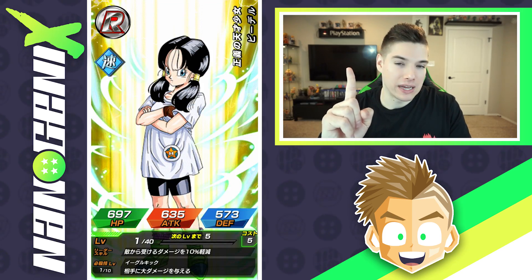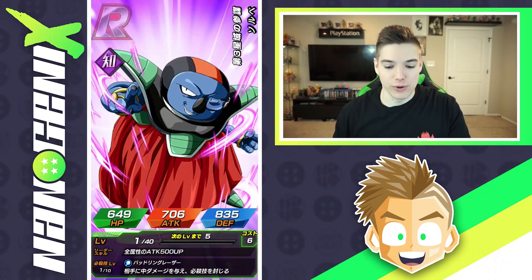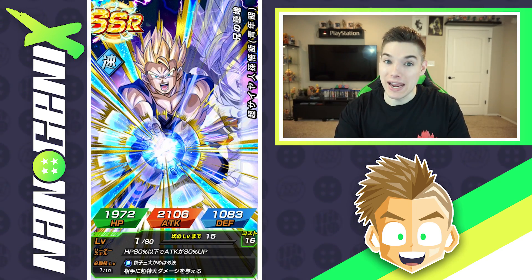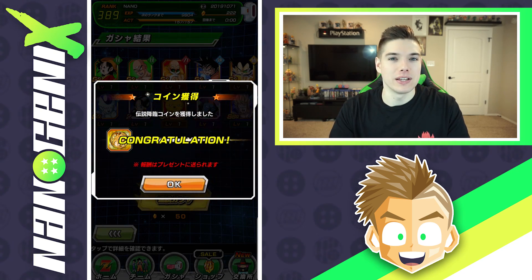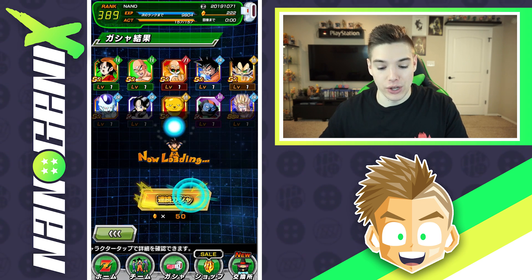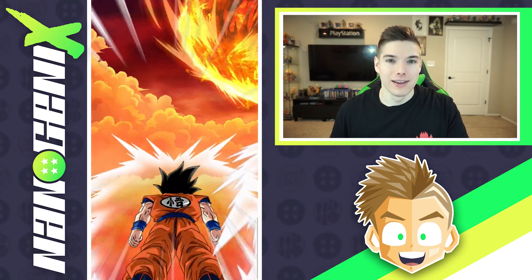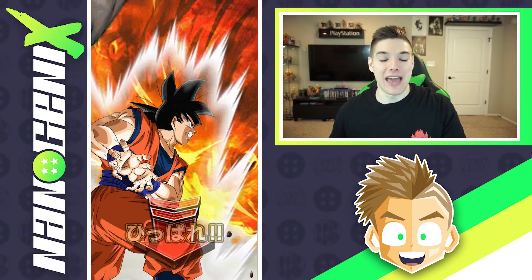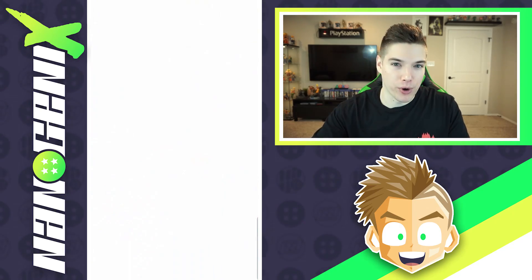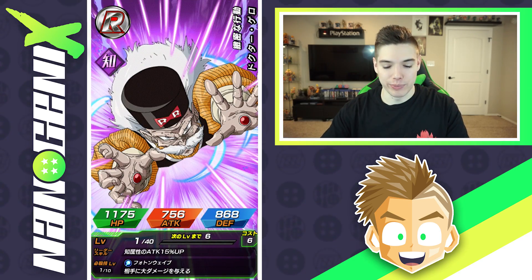To get my first copy of LR Super Baby 2 it took about 1900 stones, so it just seems easy from the outside. But 1900 stones to get an LR is not easy in my opinion. Along the way I got LR GT Trio and pulled two or three other LRs, so it didn't seem as bad — and it wasn't as bad because I could actually use a lot of those units. I think I rainbowed three or four units from that banner.